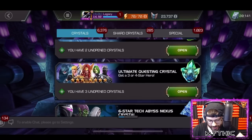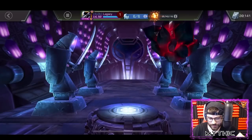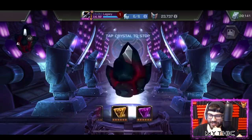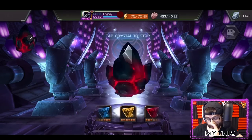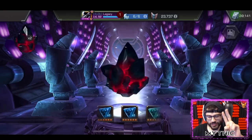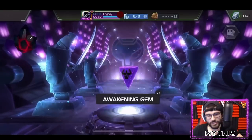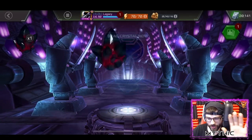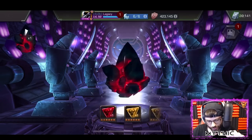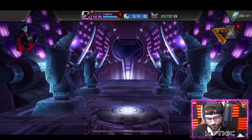It is time to open the awakening gems first. Quicksilver just hates me at this point. Out of these crystals I'm looking for Cosmic - Cosmic would be so huge - or Science. Mystic is trash, mystic is garbage, we already have one of those. Cosmic or Science or Mutant - okay, that's really good!